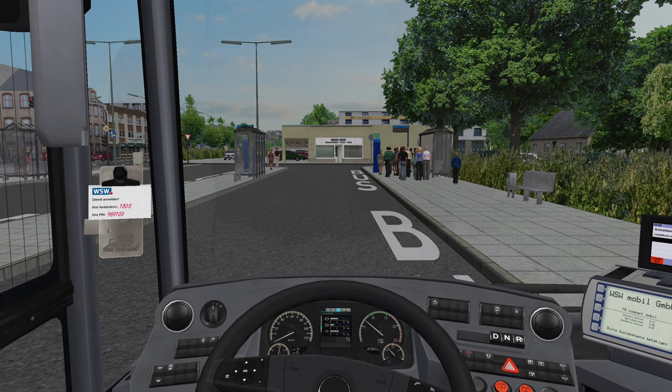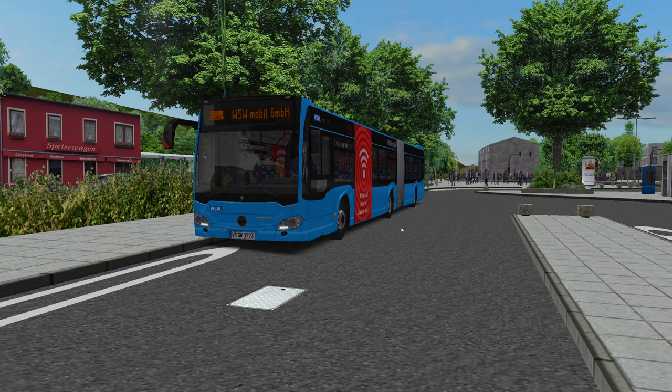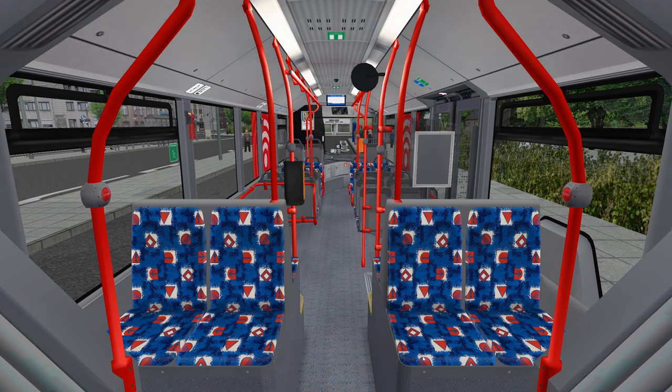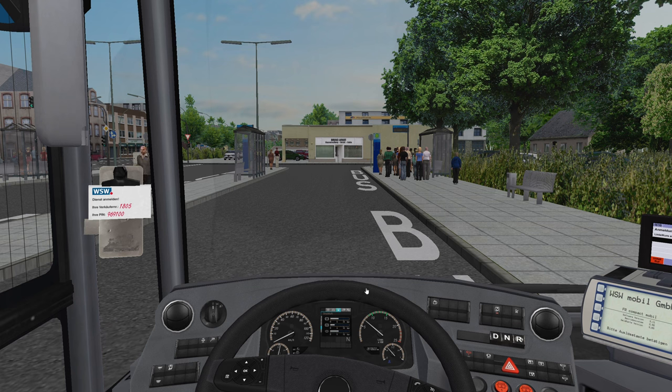So we'll get that fired up. Let the air build up a little bit, we've got our DRLs — Daytime Running Lights — on, get a bit of lighting on the inside of the bus. That is magical, absolutely magical.